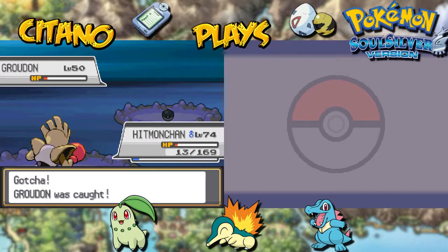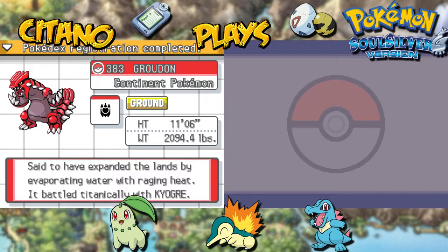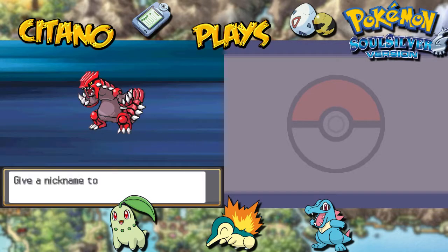Heavy Ball is so good — it's almost too strong. Groudon's data was added to the Pokedex. Let's see what he gets: Groudon, the Continent Pokemon. He's 11 feet tall and weighs 2,000 pounds — that means he weighs over a ton! No wonder my Heavy Ball hit him so well. It's said to have expanded the lands by evaporating water with raging heat, and it battled titanically with Kyogre.